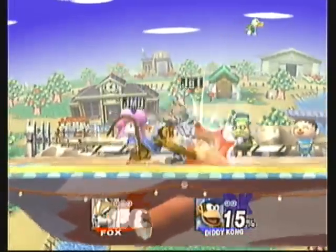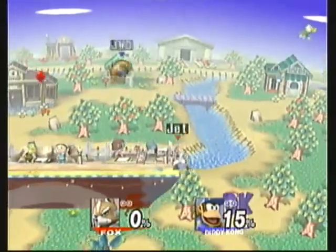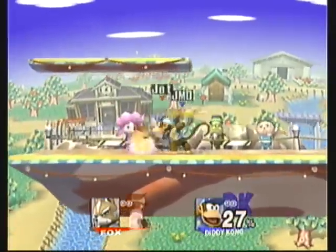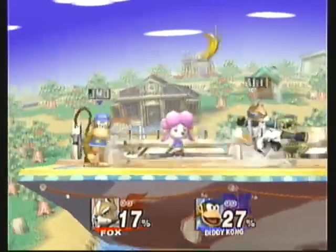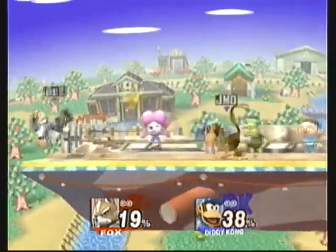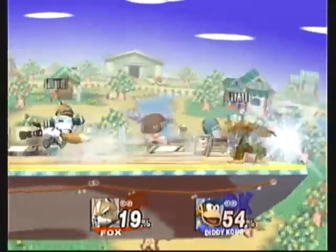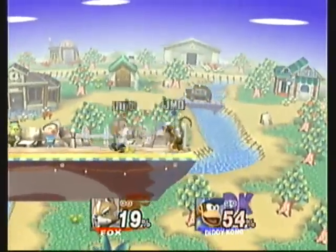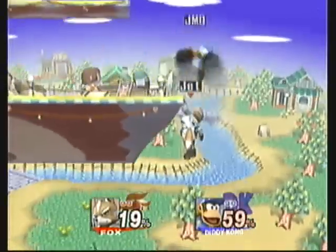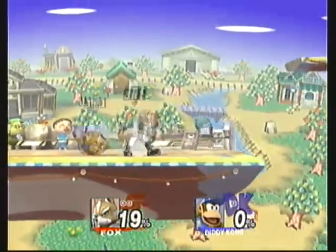He died. Got a forward smash on him. He kills me with the forward air. He's got his banana — Diddy's bananas can be insanely annoying. Hopefully if you can get them first they won't be too much trouble. He throws it again — that's gonna give me trouble. Got the banana there and I try to use it to my advantage as much as possible. Did I get the kill? Yes! Edge grabbed him there. T-bag, t-bag.